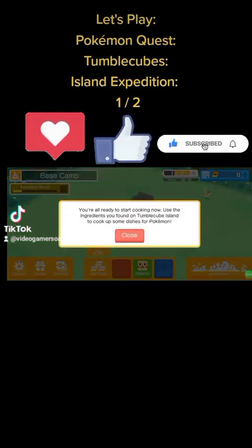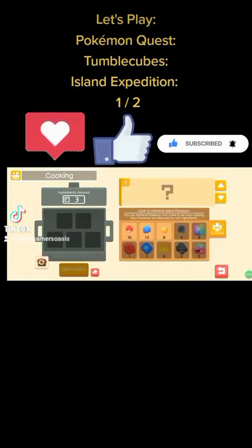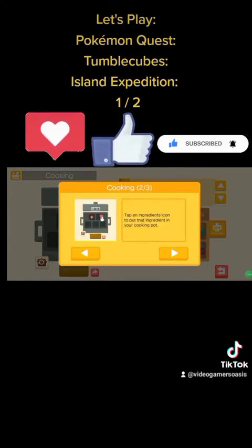You're all ready to start cooking now. Use the ingredients you've found on Tumblecube Island to cook up some dishes for Pokémon. When you cook up some food, Pokémon that like that kind of food will come visit your base camp. Tap an ingredient icon to put that ingredient in your cooking pot. Once you've filled the pot, you're ready to cook.